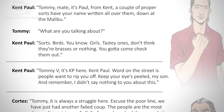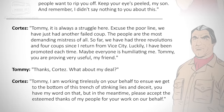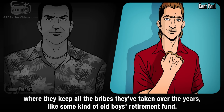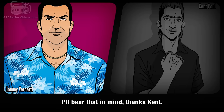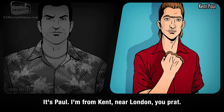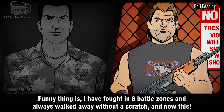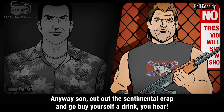Other removed phone calls involved Colonel Cortez, Kent Paul, Phil Cassidy, Ken Rosenberg, and Ricardo Diaz. In Kent Paul's call, he tips Tommy off about the SWAT division's deposit box of bribes — and insists on his name: 'It's Paul. I'm from Kent, near London, you prince.' Phil Cassidy calls to report his wound healing: 'I have fought in six battle zones and always walked away without a scratch — and now this, one-armed Phil. Still, I got me a healthy selection of one-handed firepower so I'll never be unarmed Phil. Cut out the sentimental crap and go buy yourself a drink.'